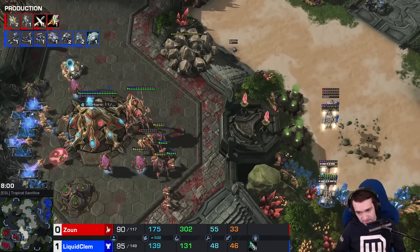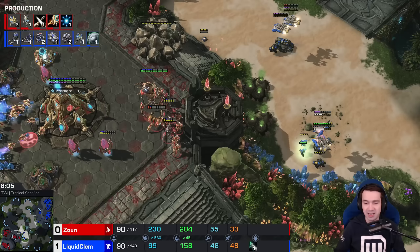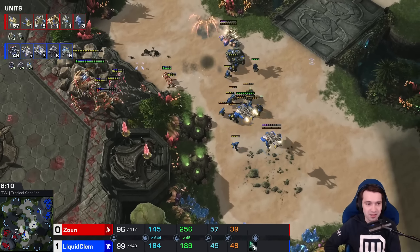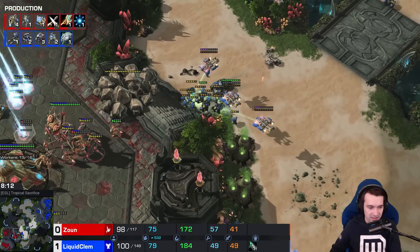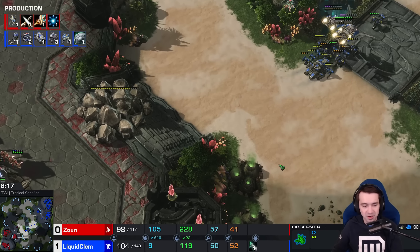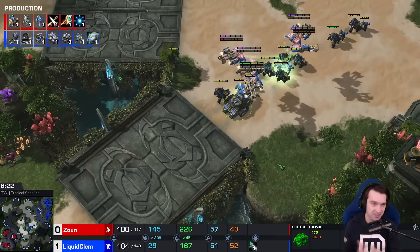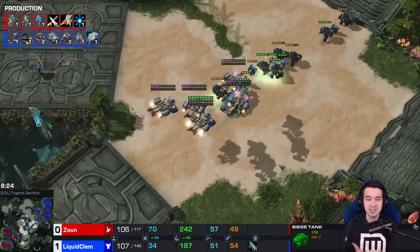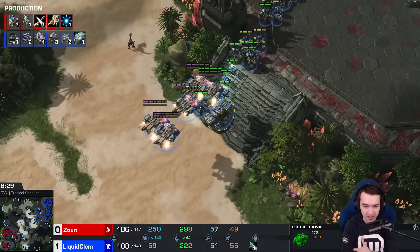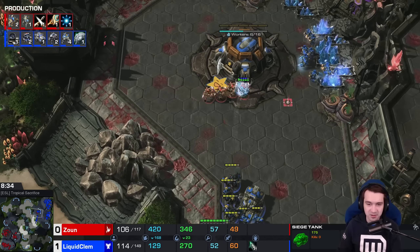Clem picks up and heads for the main — no Blink, only two Stalkers. But this being spotted means John has time for preparation. The Widow Mine is dealt with. There's an Observer — beautiful placement there. That Observer was key in deciding the timing to pick that fight. The Colossus came out just in time. He picked his battle well — while it didn't go amazing, it went well enough. John is going to be able to hold on to his third.